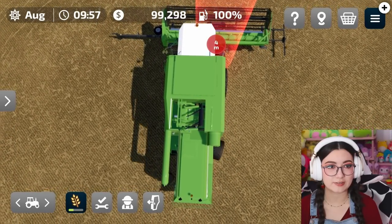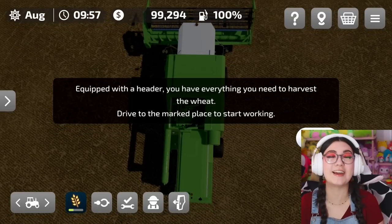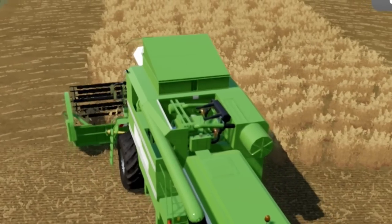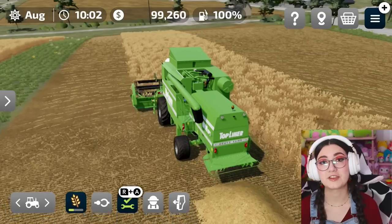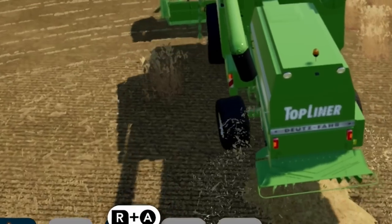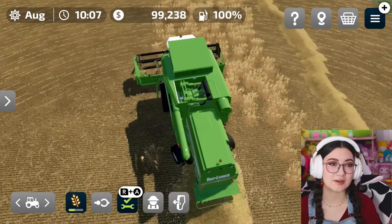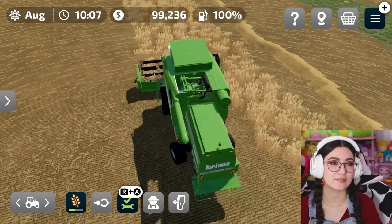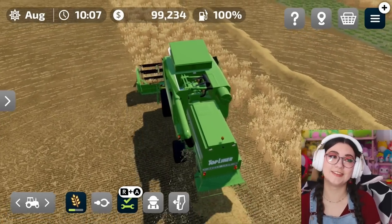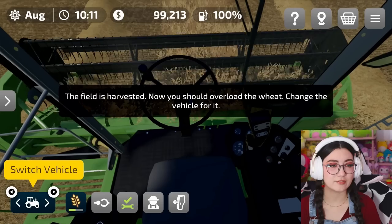We gotta adjust. We got this. Okay, we did it — first try! Here we go. Ooh, look at us go. This is going to be our first profit, besties. This is how we make our farming empire. Oh no, I left out this one little spot of wheat right there. Well, that's the lucky one that doesn't get harvested — you get to survive another day. And let's harvest our last strip. Oh, this is so satisfying. I want to do first-person view. Yes! I feel so legit right now.